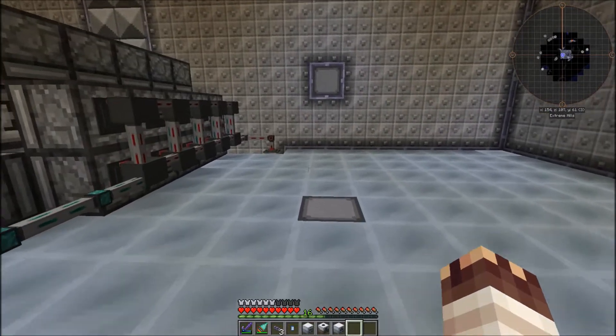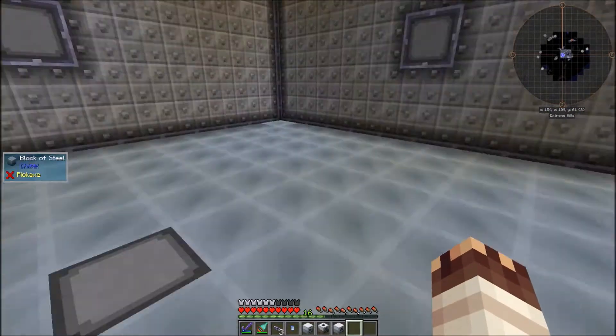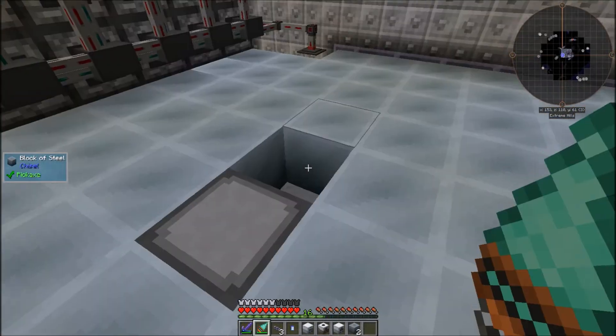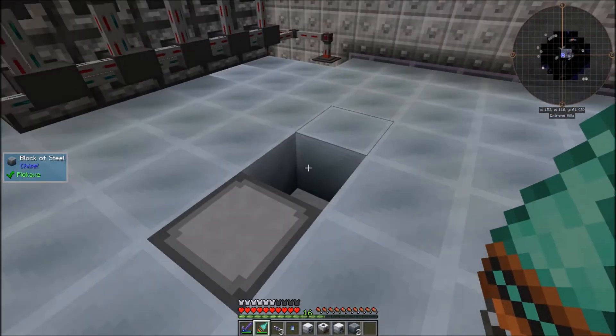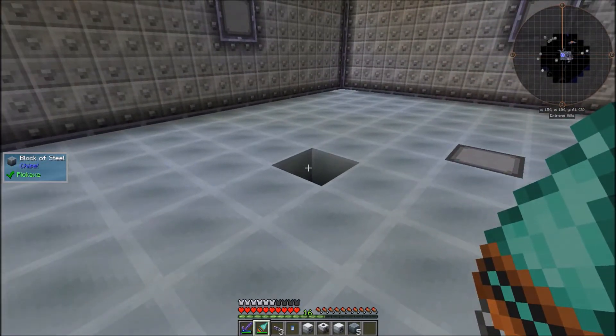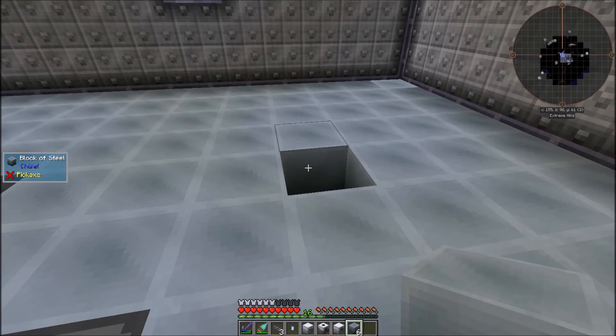Most of the machines require 3x3 multi-blocks behind them, and I need six different machines, so I'll just make sure there's six different spaces. Wires will come up in each of these holes. These two are for the 32 EU per tick machines. These three are for the 64 EU per tick machines. And this is for the 128 EU machine.